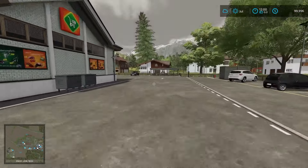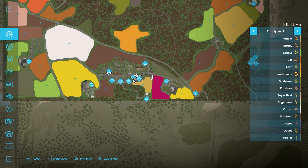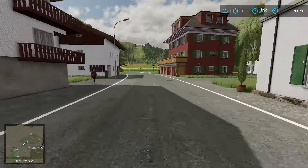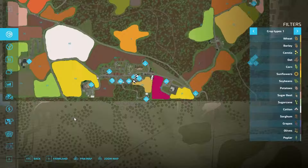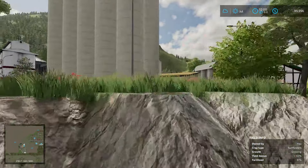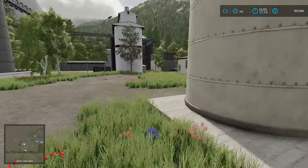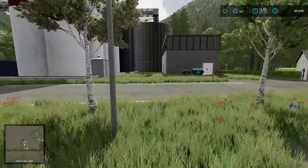We're in Bavaria, so that should be Germany. Just over this way, we have the grain mill — so that's this building over here. We're just going to cut through these sunflowers and up that cliff there. Here's the grain mill. I'd like to do some grain production. Looks like it's the same one from Elm Creek, so you can do all that sort of stuff here.